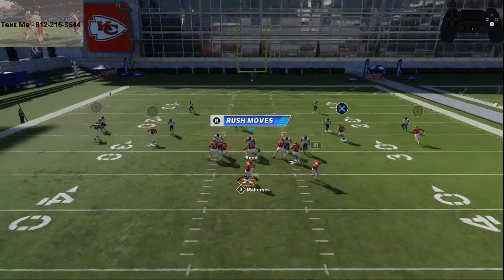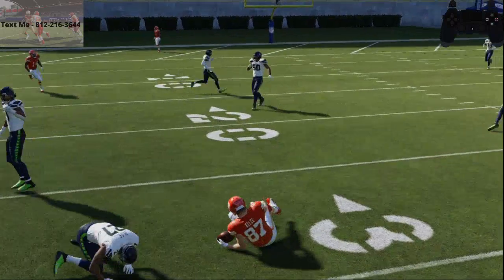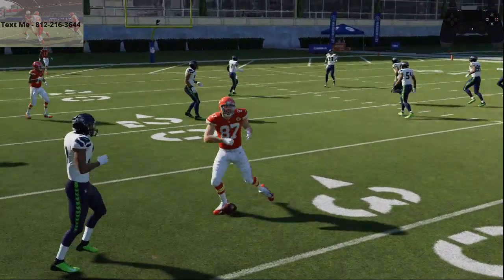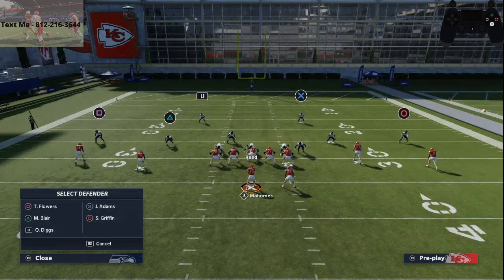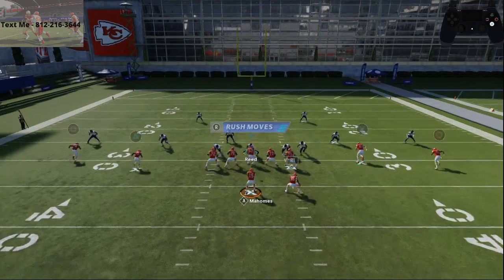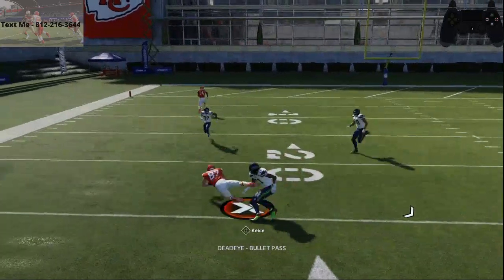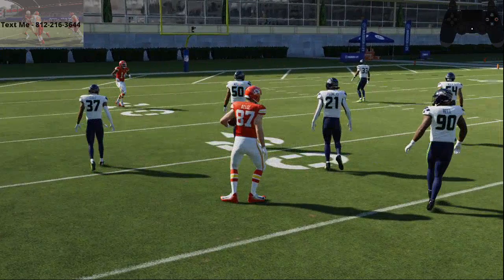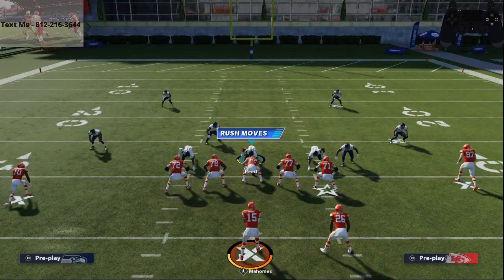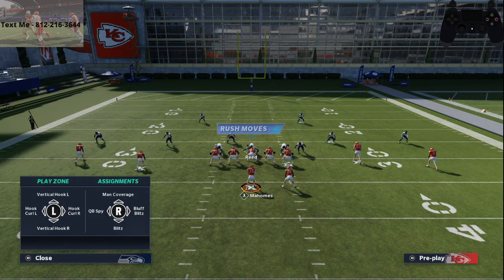If you don't double tap it very fast, let me show you with Travis Kelce — if you tap it slowly, he's going to do a dive animation. You'll see he dives and will fumble the ball. So not necessarily a big fan of this decision from EA Sports this year, but we have to live with it.